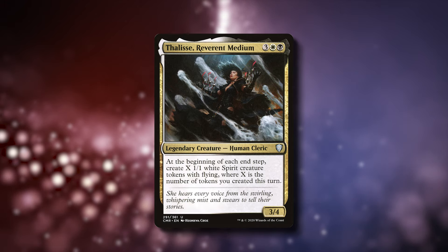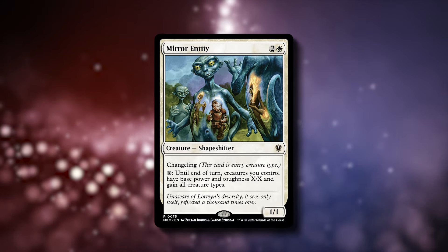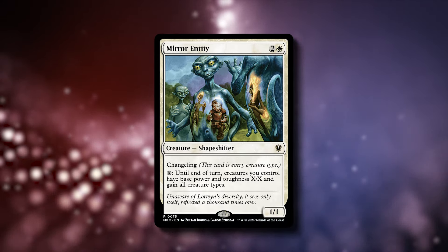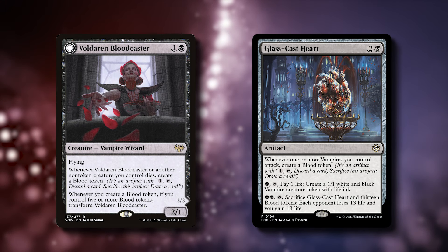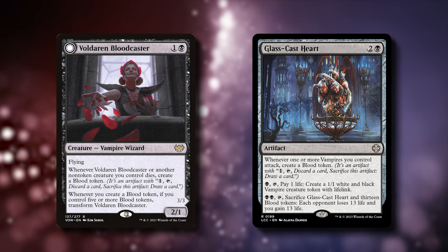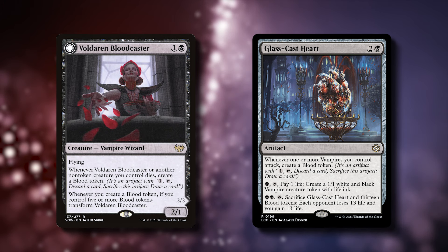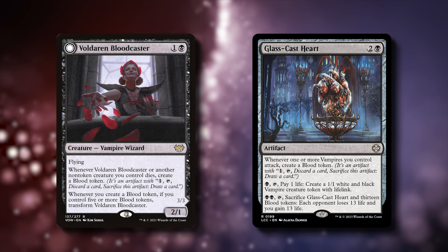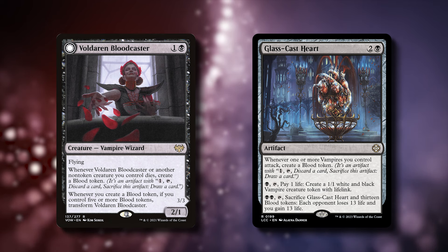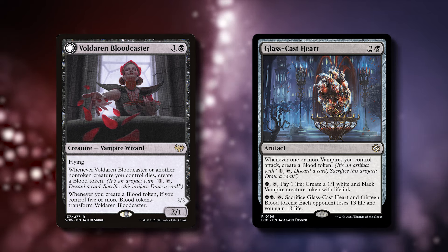And another creature I almost forgot was Mirror Entity. We can use this to turn all of our creatures into Angels — even if X is only 2, that's still twice the amount of blood tokens we would get from our non-Angels. Next is the blood token support. I want to talk about Voldaren Bloodcaster and Glass Cast Heart. Voldaren Bloodcaster doubles the amount of blood we would generate from our non-Angel creatures, and then when it flips, we can turn our blood into 2-2 bats. While Glass Cast Heart can drain the table for 13 if we sacrifice it and 13 blood. If we have one or two of our win conditions in play, this should let you win the game pretty much on the spot.